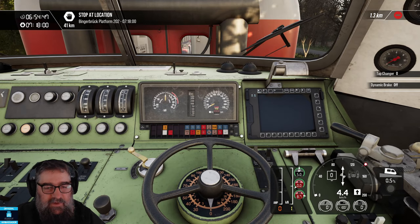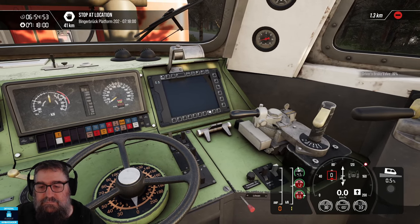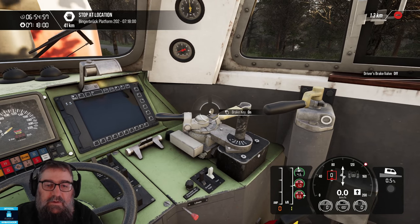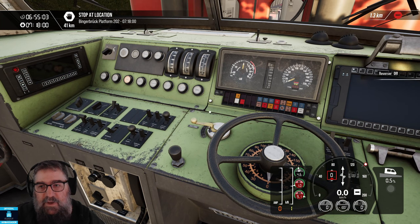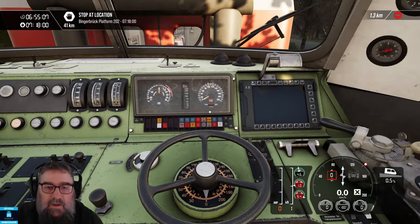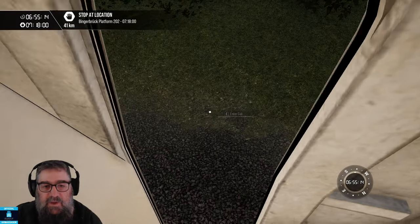Let's just go through that shutdown sequence again. Brake the train. Put your brakes back to the off position. Brake key off. Bring your reverser back to the off position and take it out. That's pretty much all you need to do in this cab, and then you would head back to the other cab — just like we did.